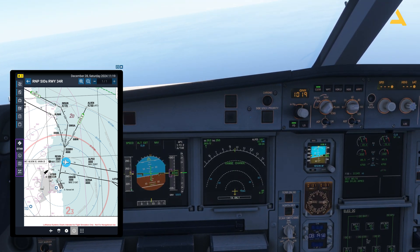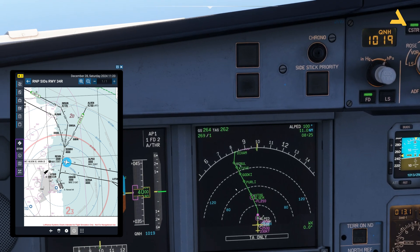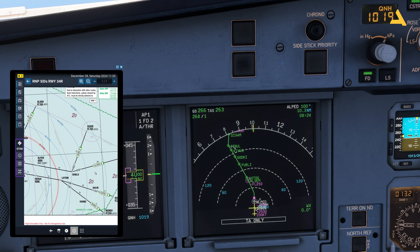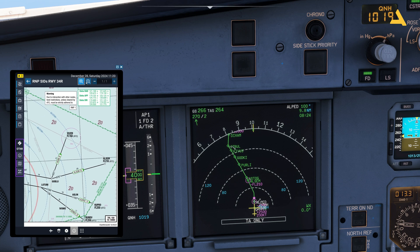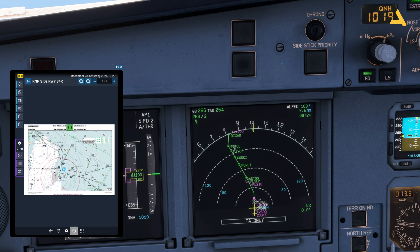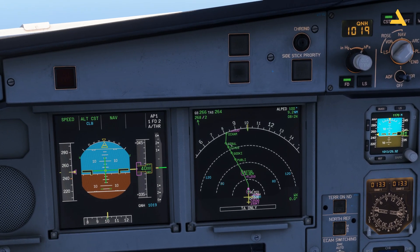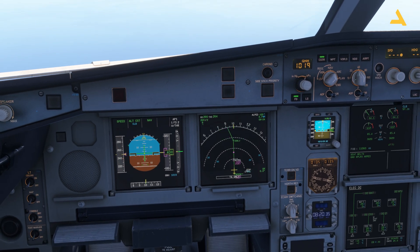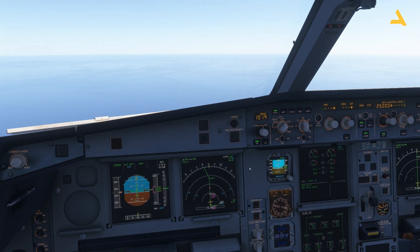Let's check where the top of descent is — it's over here. There's also an altitude constraint: Flight Level 210, which is 21,000 feet — this point should be at 21,000 feet or below. Since it's a very short flight I'll ignore this altitude constraint and instead take you through the different autopilot modes.